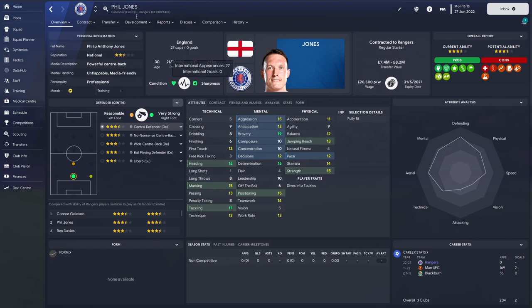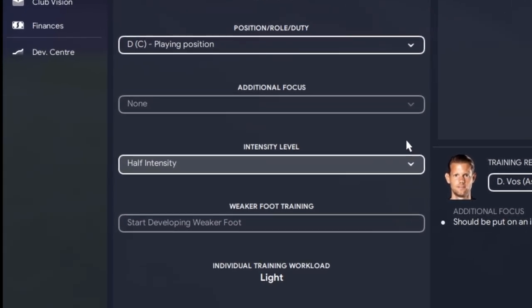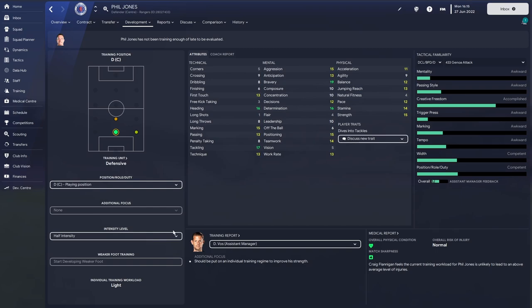Those two parts are the back-office type of things — every four months we're going to add the leadership course, the coaching course, and discuss with him about his potential role. Now the next bit is super, super important: you want to prolong the career of this individual. If they were to retire now with the National C, they're going to be crap. You want to get them up to Continental A or Continental Pro so they're decent. So for Big Phil, who retired after two mediocre seasons previously, we're now going to work on prolonging his career. The easiest way to do that is set up a tactic that nullifies any sprinting. We're going to drop the intensity for everything right down to half, and that will allow him to work at a manageable level.